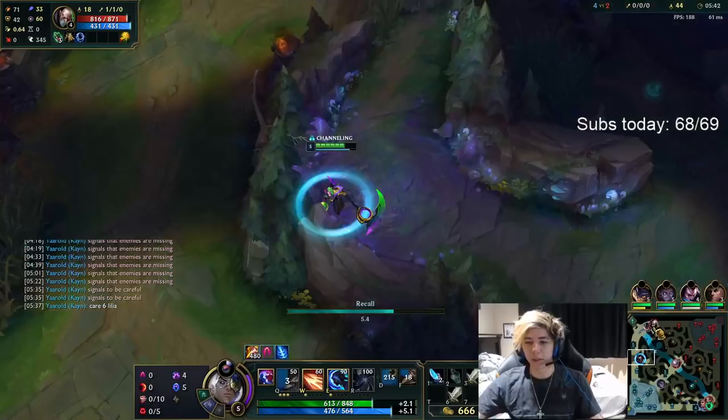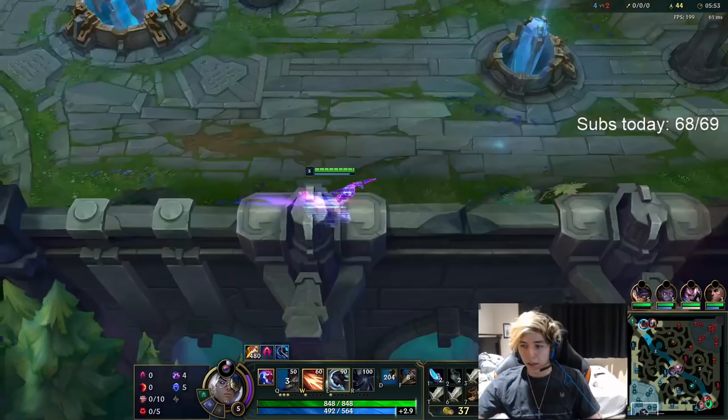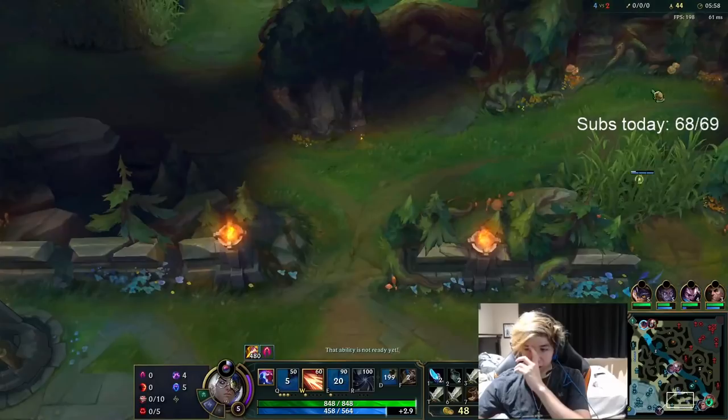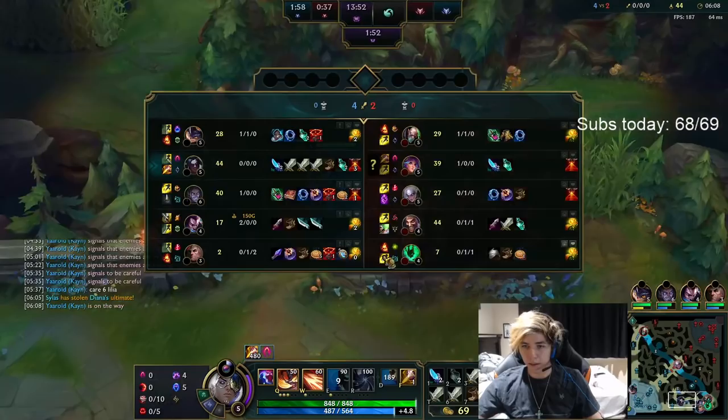I'll just get boots and another long sword. No Tiamat — Tiamat is only in matchups where you need to scale, not this one. Also, typically you never want to go red Kayn into Lilia, by the way. Just thought I'd throw that in there.